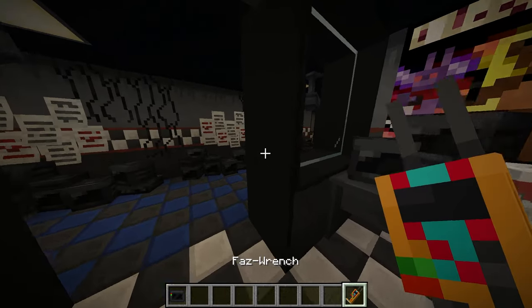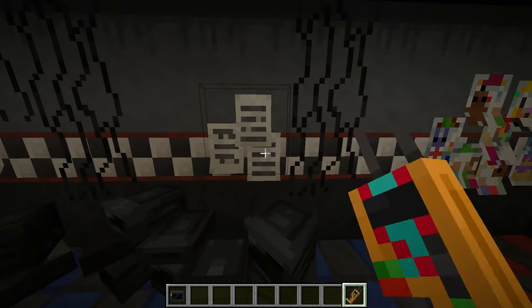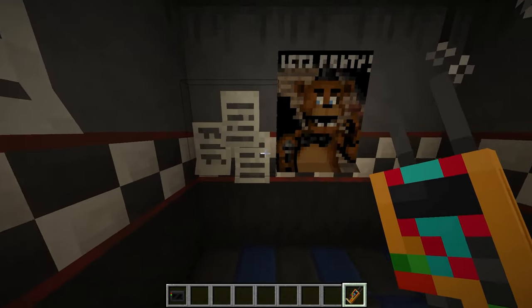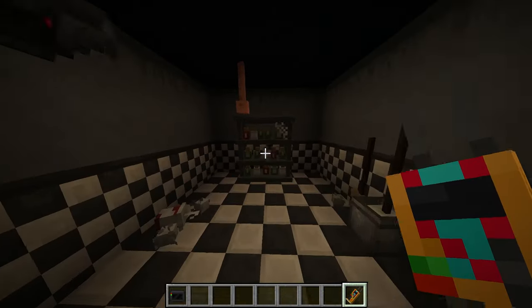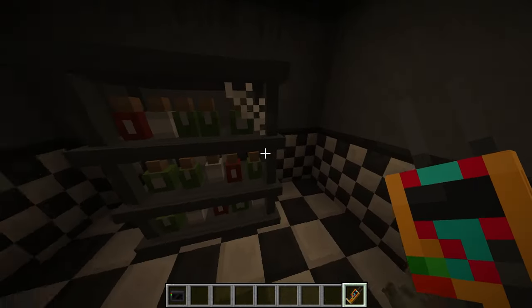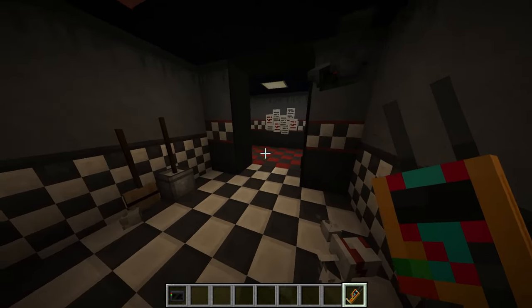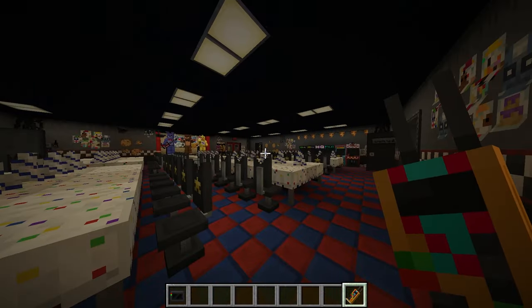We just got a Faz coin over here. I wonder what this does. Oh, we can change that. Like I said, there's a bunch of decorations and you can basically make your own Pizzeria. I just downloaded this map to showcase this mod off because I don't want to make an entire Pizzeria by myself. Maybe off-cam I can make a giant one with all the FNAF games. But let's just explore this place for a bit.